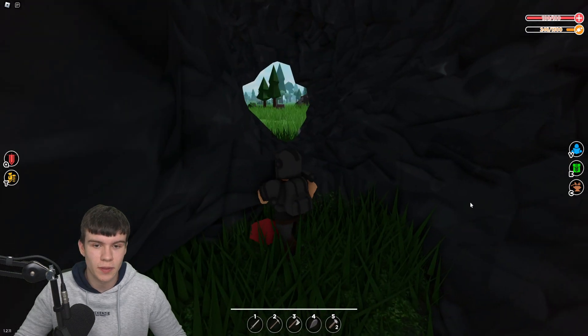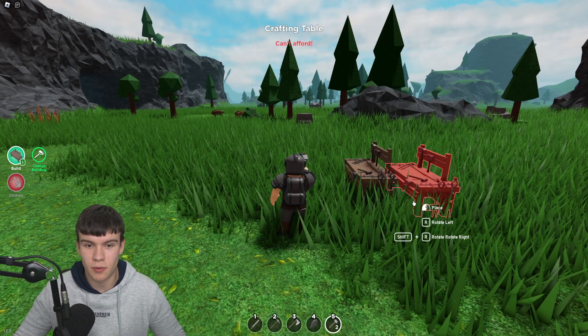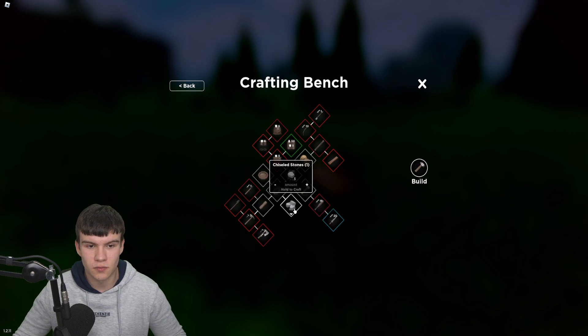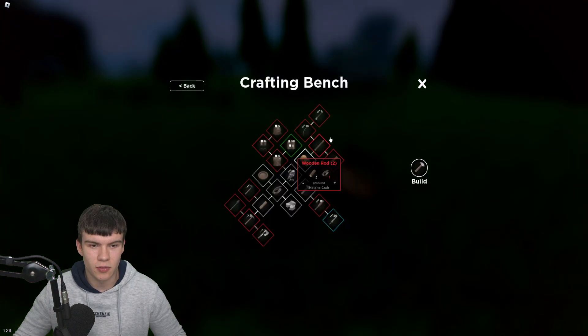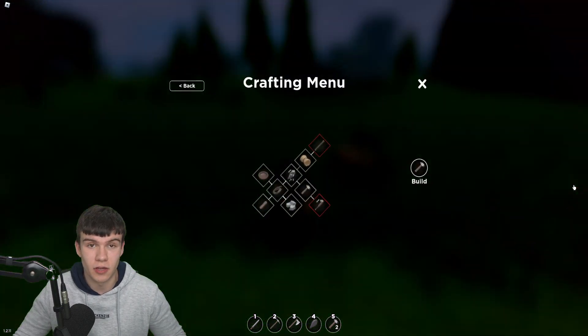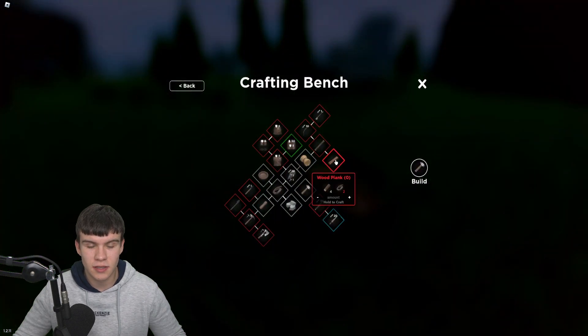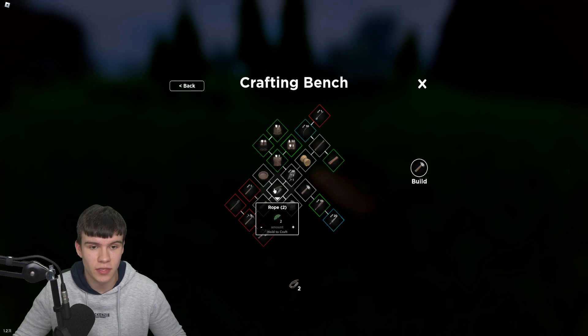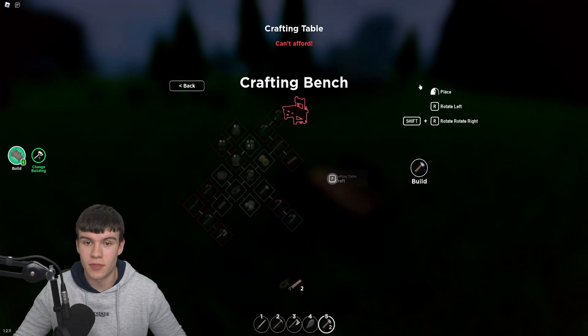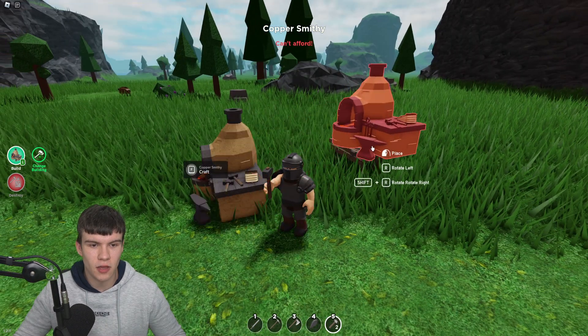Let's go outside where it's bright. First, put down the crafting table. We need to craft some chiseled stones, some wooden rods, and some rope. Craft the rope, craft a wooden rod. Then we need four planks and two of the other pieces. Once that's done, we can build a copper smithy.